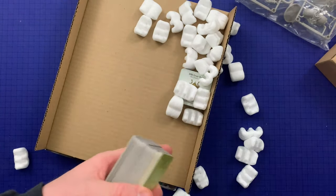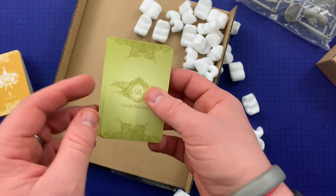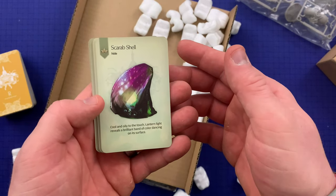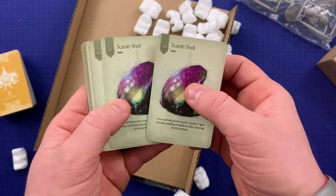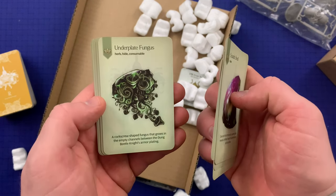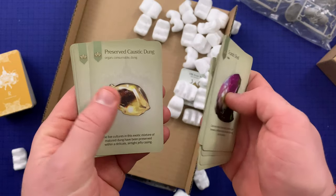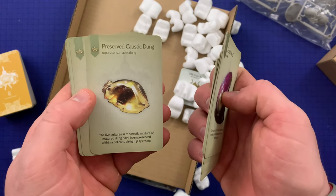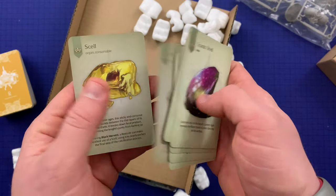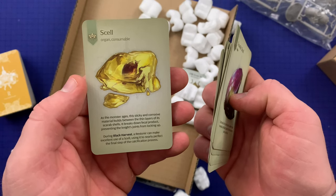I like to discover most of the content the first time I'm fighting it, but let's take a look at a few resources. We've got the Scarab Shell — 'cool and oily to the touch, lantern light reveals a brilliant band of color dancing on its surface,' considered a hide. The Scarab Wing — 'when soaked in water, these vein-filled wings gain some elasticity.' Underplate Fungus — 'a corkscrew-shaped fungus that grows in the empty channels between the Dung Beetle Knight's armor plating.' Preserved Caustic Dung — 'the live cultures in this exotic mixture of mature dung have been preserved within a delicate airtight jelly casing.'